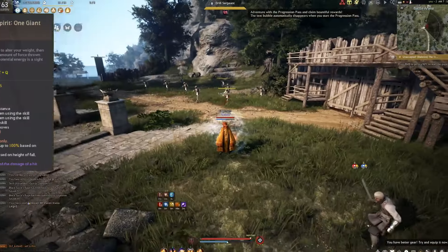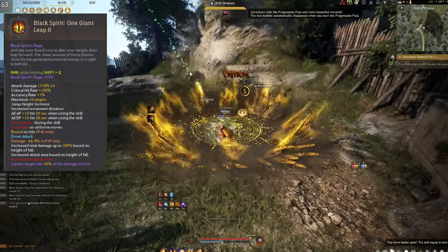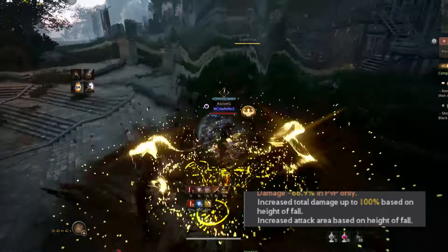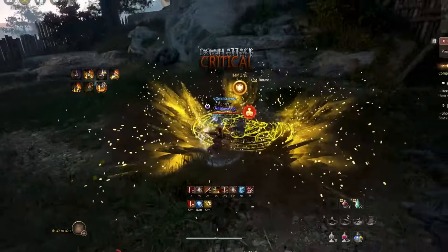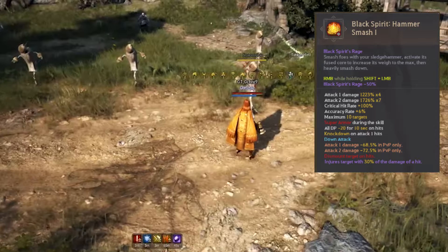Let's go into One Giant Leap, the 25% BSR. This is a much better engage and large skill than what we had before. I'm definitely going to be trying this out on my next node war to see how it works. If you precast with Up F, you'll get the height jump buff. After that, go into the BSR One Giant Leap and you'll be able to fly over the front line and probably reach those ranged players in the back.